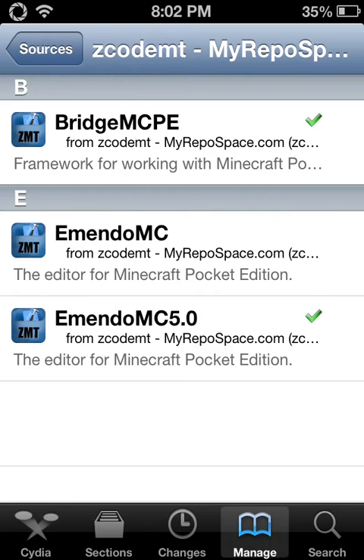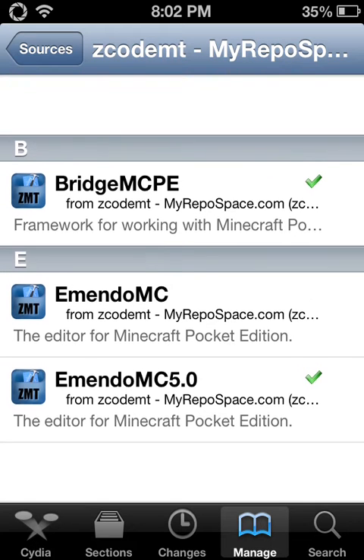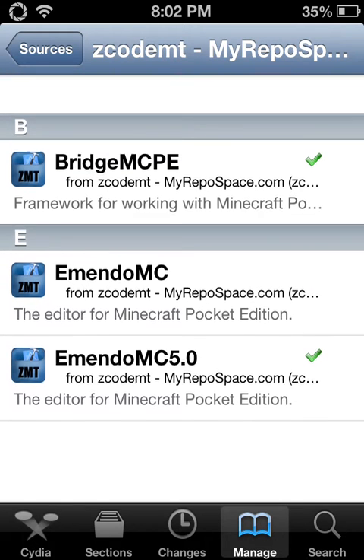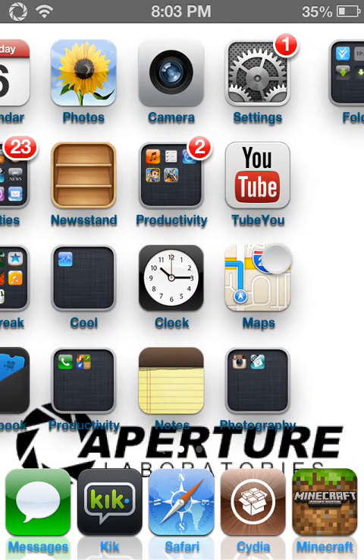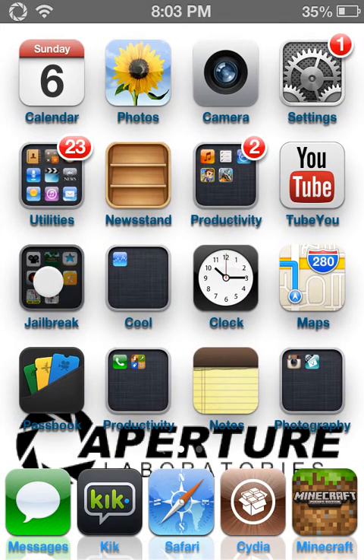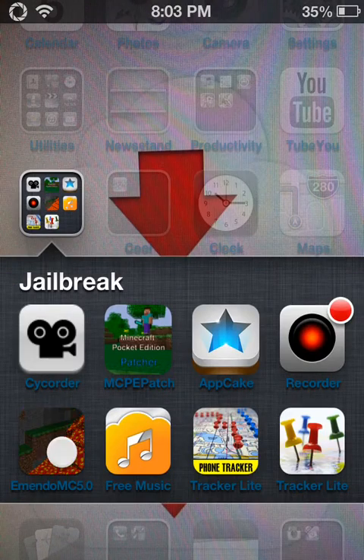You're gonna want to download Bridge MCPE. Once that's downloaded, you want to download Emendo MC 5.0. When all this is downloaded, you're gonna go to your app, Emendo. It should open up like that.